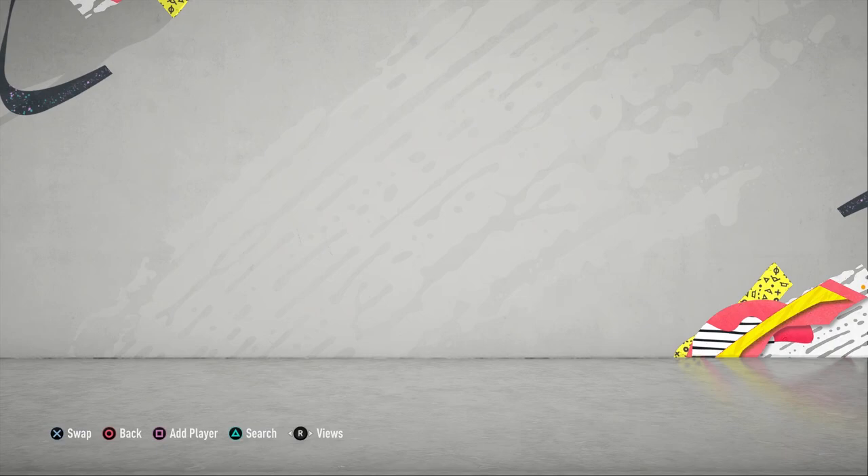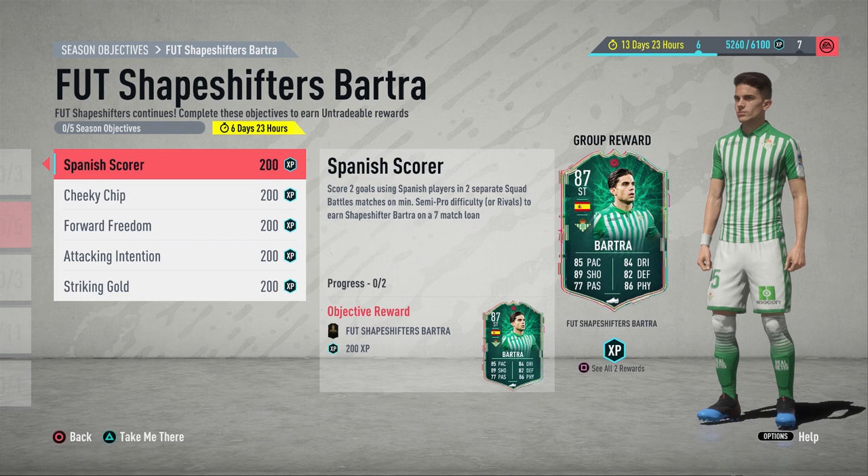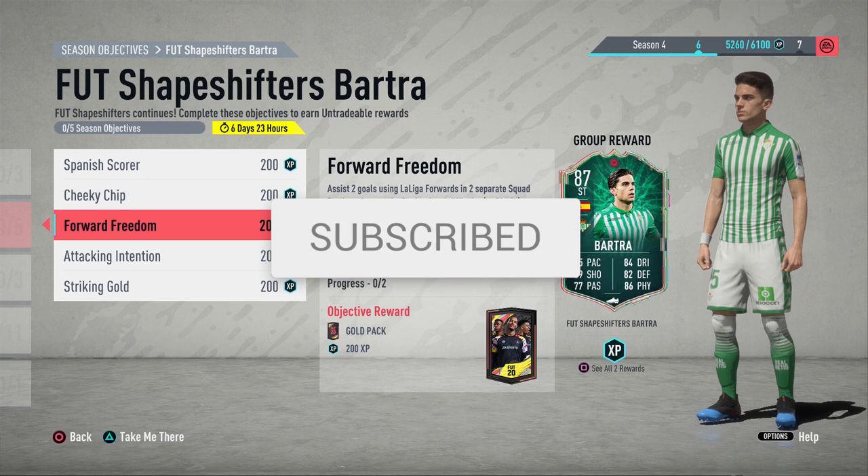Looking at the first objectives, there is a bit of a catch to EA letting you choose between Squad Battles wins or Rivals. When you look at the last objective, 'Striking Gold,' it requires you to score in eight separate Rivals wins. This means you need to win at least eight Rival games to get this card, so I recommend trying the first three objectives in Rivals.